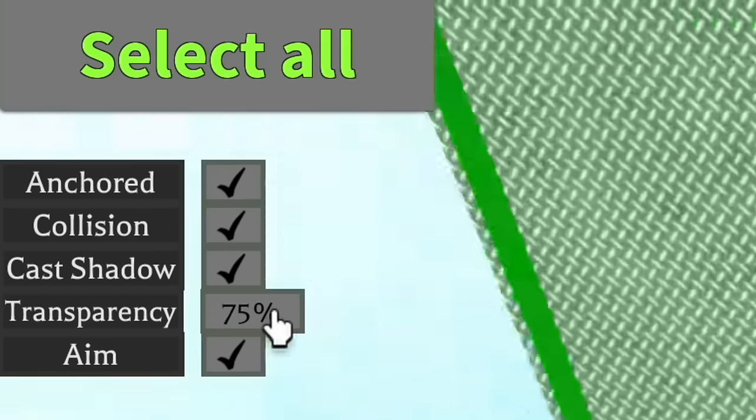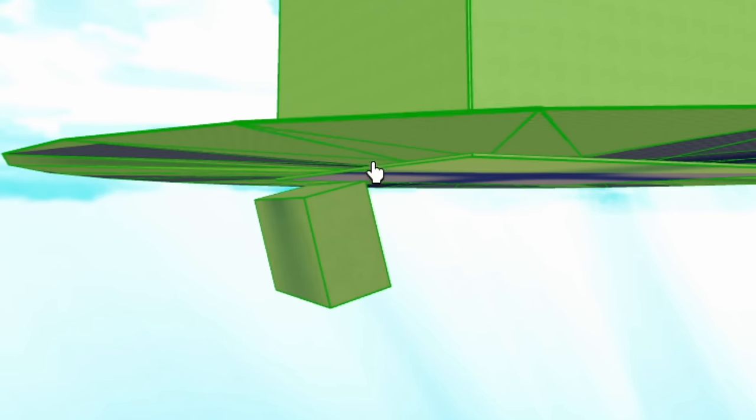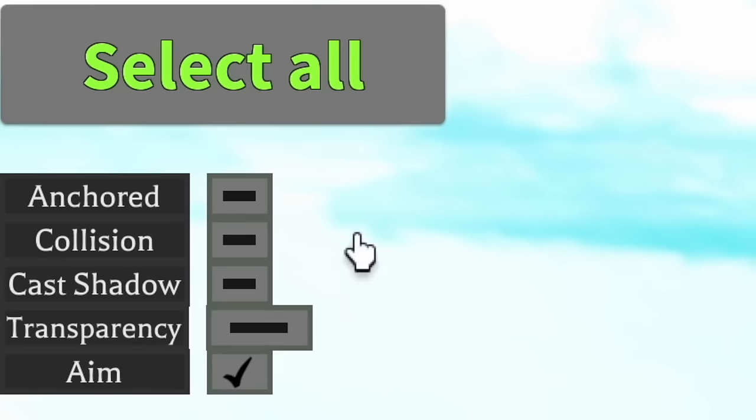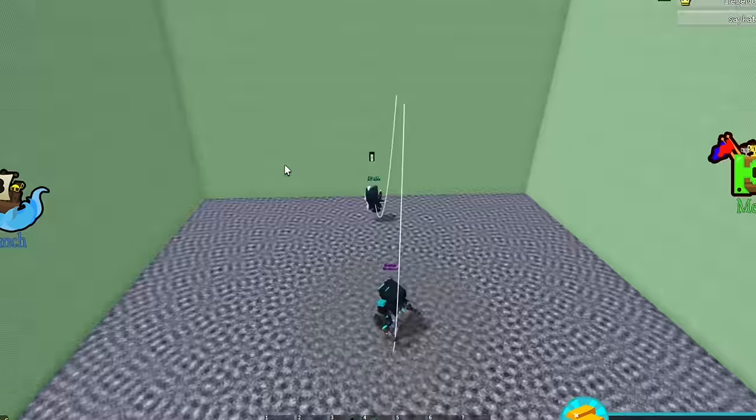You can make these harpoons transparent if you want — I'll do that. Then select the room with the screwdriver tool, deselect this block — very important, otherwise the room won't spin — and unanchor. Now zoom all the way in and you're in zero gravity.